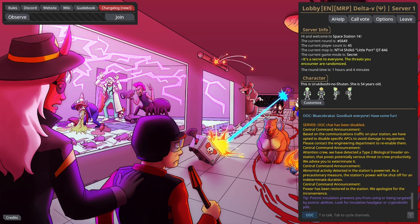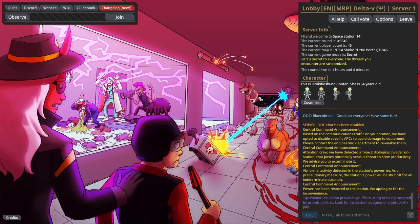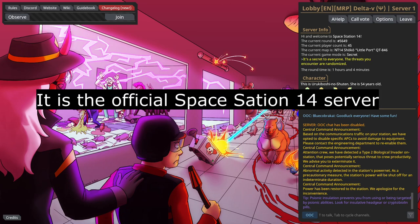If you want to explore the more mainstream and unmodded servers, go to Wizards Den Lizard US West or wherever. That is currently the most popular and I would say almost official Space Station 14 server, though I could be wrong about that.